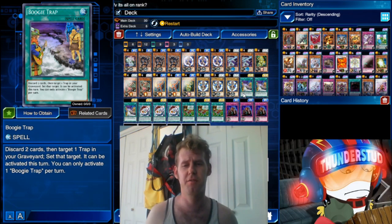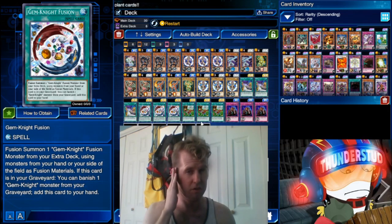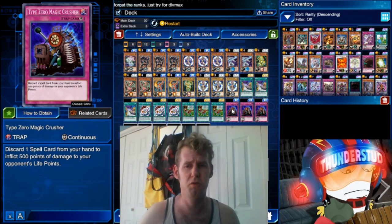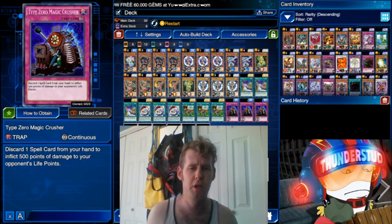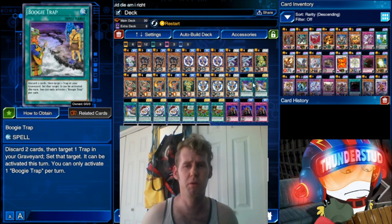You can only activate Boogie Trap once per turn. So how are we using Boogie Trap? We're using the old 30-card burn Gemini deck. Somebody burned me with this using Restart — it was in the WCS so I couldn't exactly see their deck, but it's not hard to think of. It uses this trap called Type Zero Magic Crusher, which you may have already seen in this exact deck with Gemini, with this combo to help the combo with Lady Lapis Lazuli.